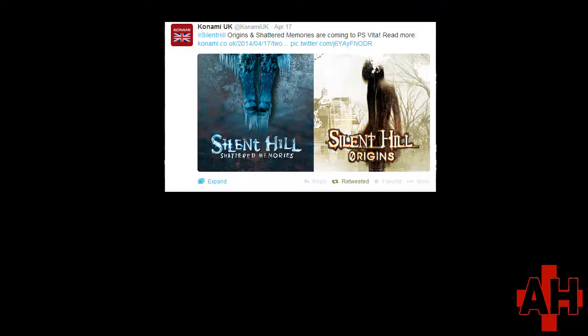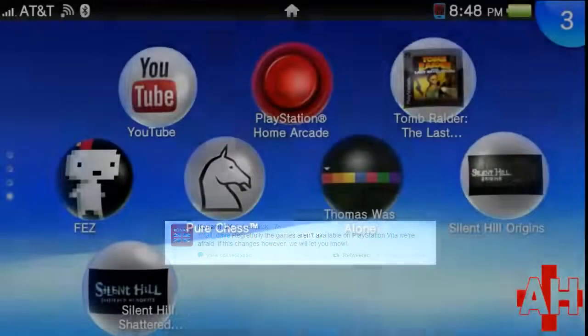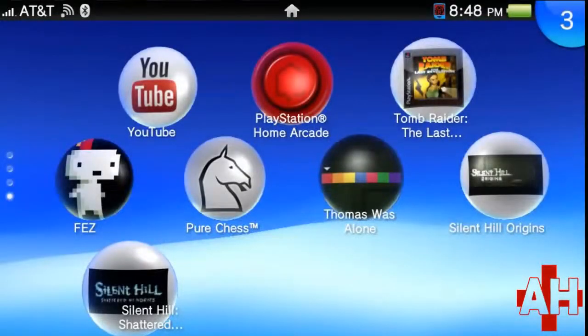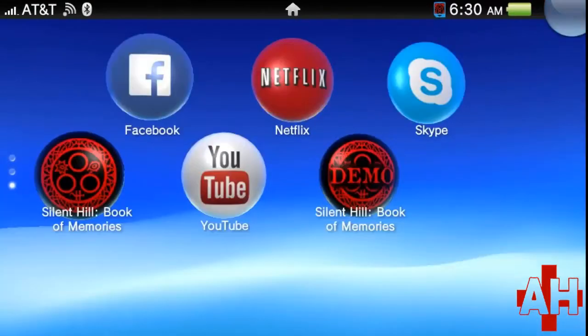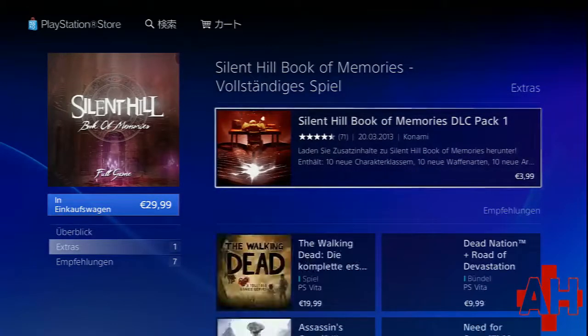It was originally announced that Shattered Memories and Origins would be available for the PS Vita, but then Konami UK walked back this promise. Origins and Shattered Memories can be transferred to PS Vita using a USB cable though. However, Book of Memories, the infamous dungeon crawler, remains the only game made for this system.